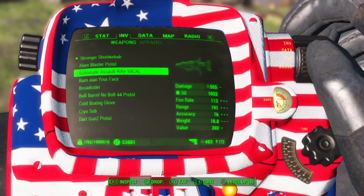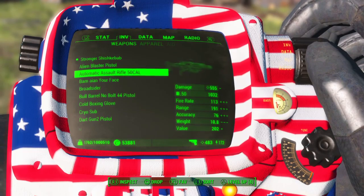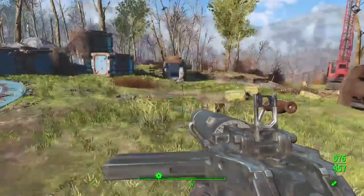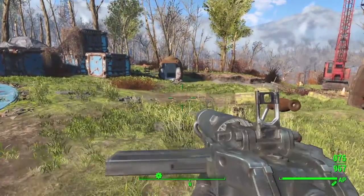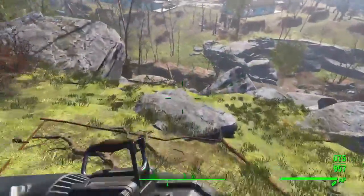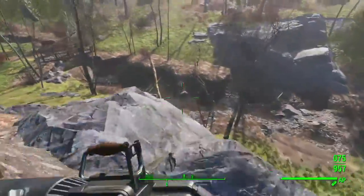The automatic assault rifle .50 cal is basically just an assault rifle that shoots .50 cal and does 555 damage. We will check this one out because it's not a weapon you can get in the game without mods.